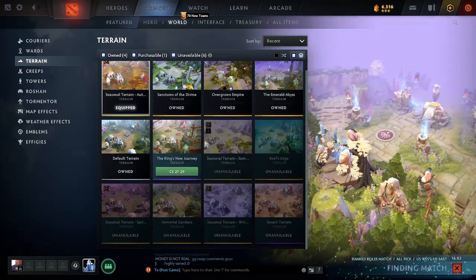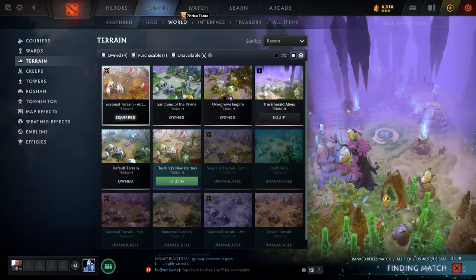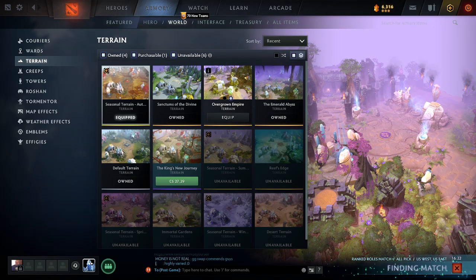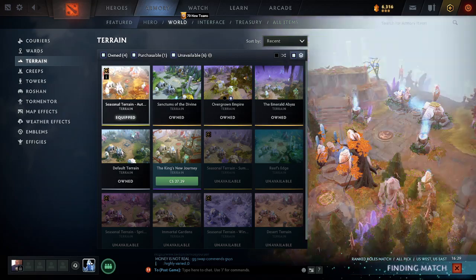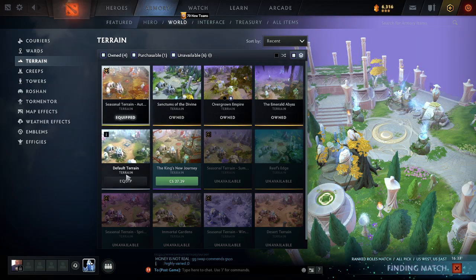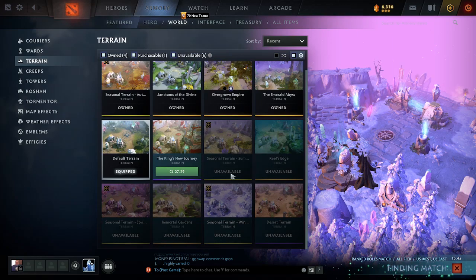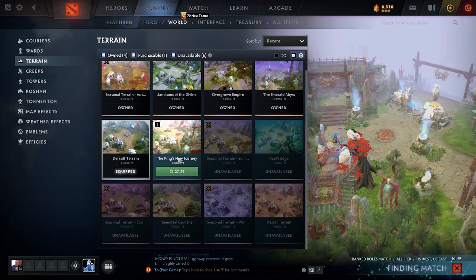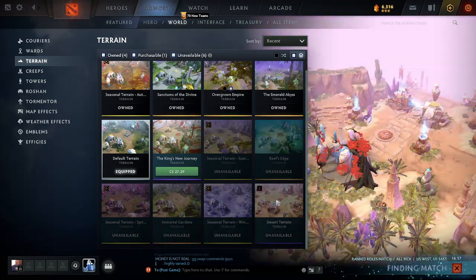King's New Journey — I just want the Immortal Garden. I actually need to buy it again, holy shit. This literally makes Dota unplayable by the way. Overgrown Empire — the fall one actually makes Dota harder to play. King's New Journey is probably one of the best ones, and if I were to do a tier list it would be: Immortal Gardens, King's New Journey, and this one is super shit — don't use that — and desert terrain.